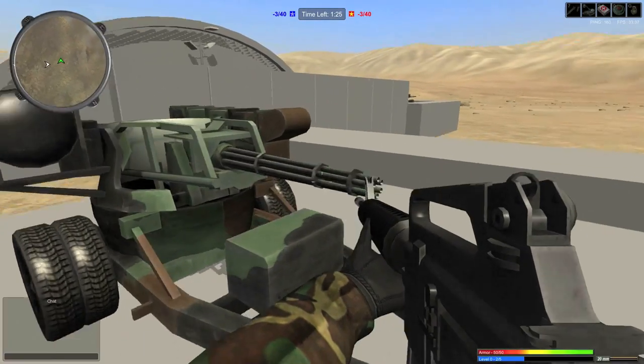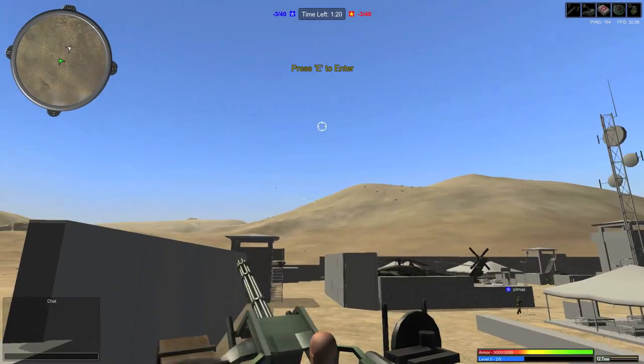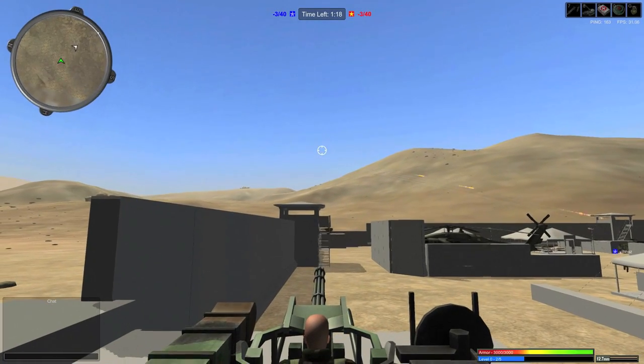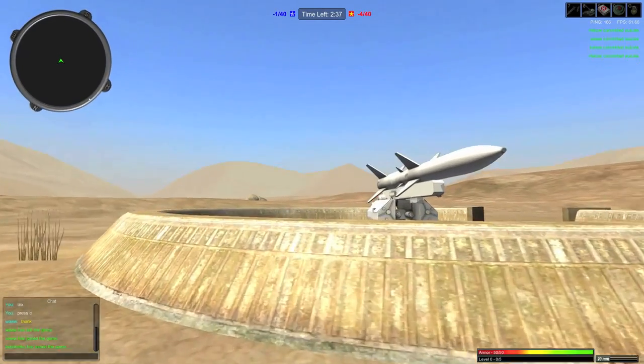Lastly, there is a new stationary weapon. One is the stationary anti-air gun for the blue side, and the anti-air missiles, which look bad as hell. We still can't control this beauty, but hopefully in the near future we might be able to try it out.